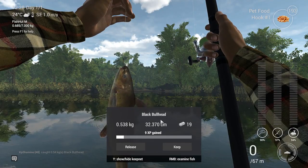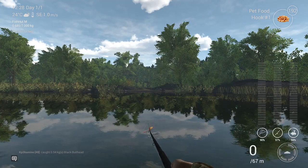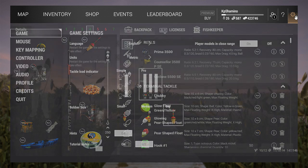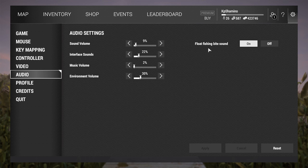This is the other species you can get here - the black bullhead, but they don't pay the bills as well. It's better to keep the channel catfish. Let me quickly show you my net: I'm fishing with a 7kg net at the moment - that's the level 4, 7kg net. For the sound, go to audio and enable 'float fishing bite sound'. Quick recap: get your basic license if you're level 4 and come here - the money is not bad, you make 400 currency every day. Push T to go to the next day.